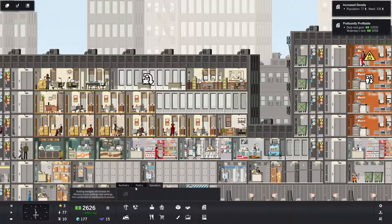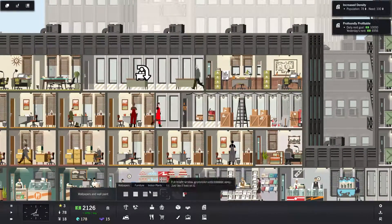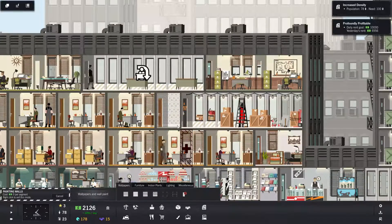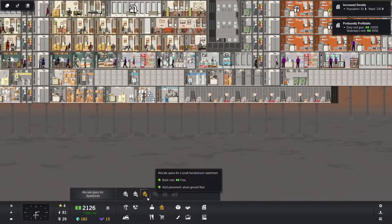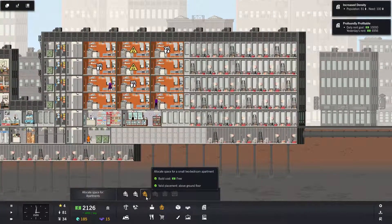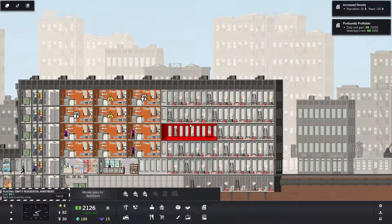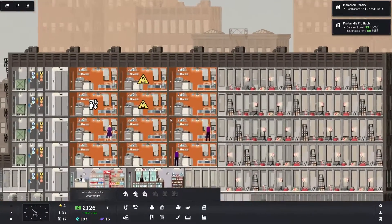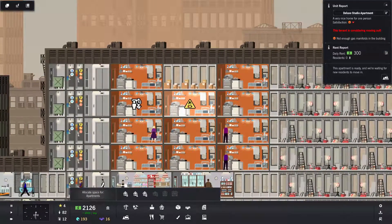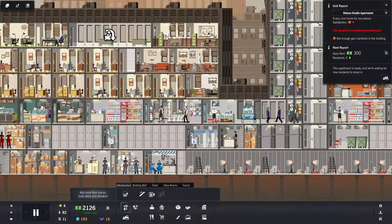I think it said I needed a politician right here. That looks good — let's do some decorative. That works pretty good. Looks like we can build two-bedrooms — these two bedrooms look pretty perfect right there. I don't think we have enough gas, that's what's going on.